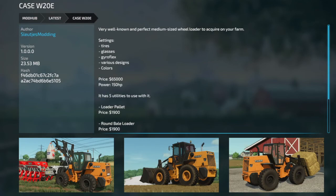We got the Case W20E wheel loader. You get tire options, tinted glass, Gyroflex, various designs and colors — 65 grand for 150 horsepower. All kinds of attachments: loaders, round balers, and there is a winch on here. Going to have to get in game and test that winch out at some point. Not a bad price.